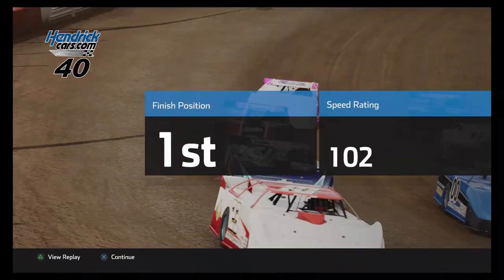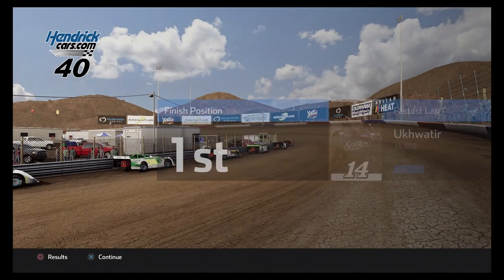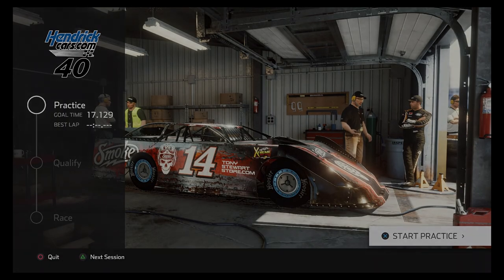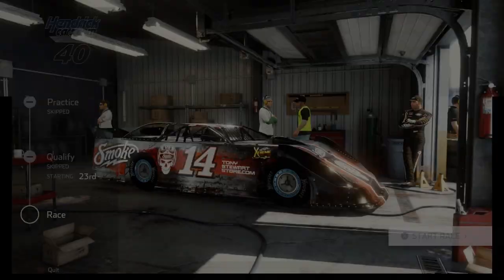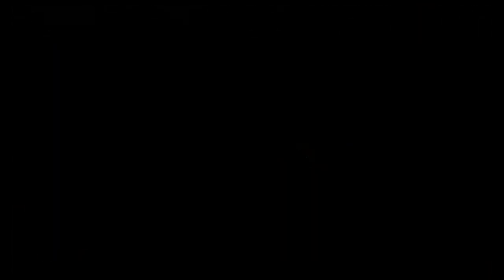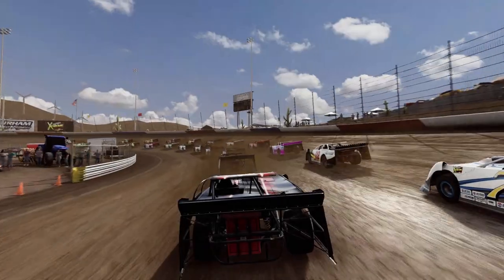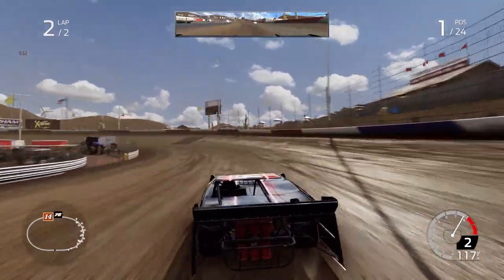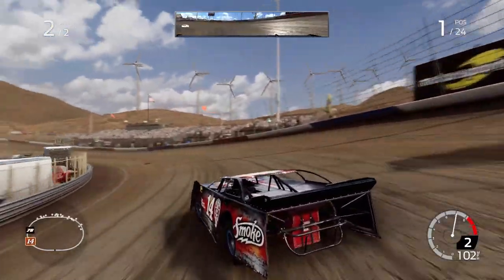First place. Go in, wait for the speed rating to come up, skip the burnout, go to continue, get through your trophy presentation, and then click triangle for race again. Once again, skip practice, skip qualifying, start right up — and we're right back in it. After 30 more seconds we'll win our second race, and we're going to rinse and repeat that.